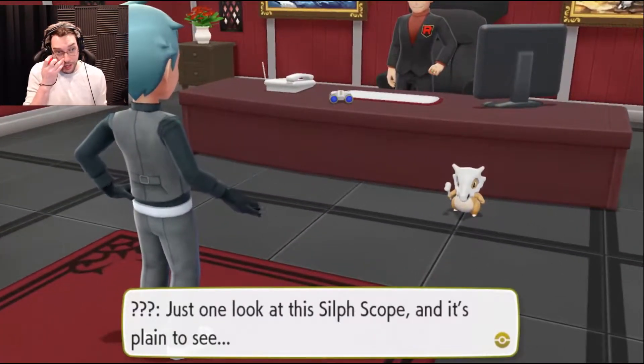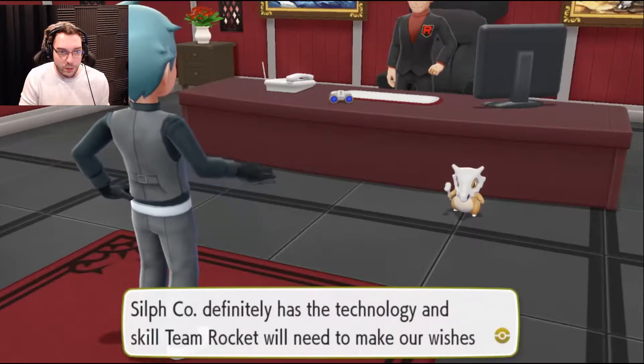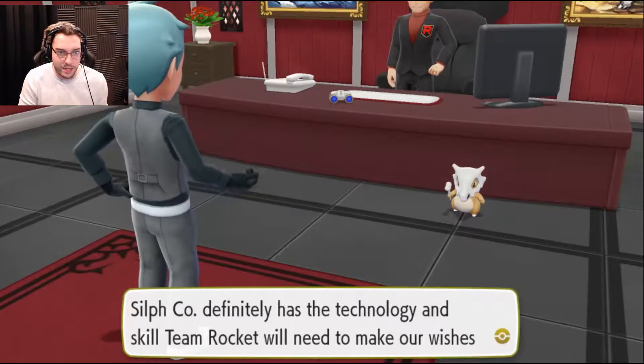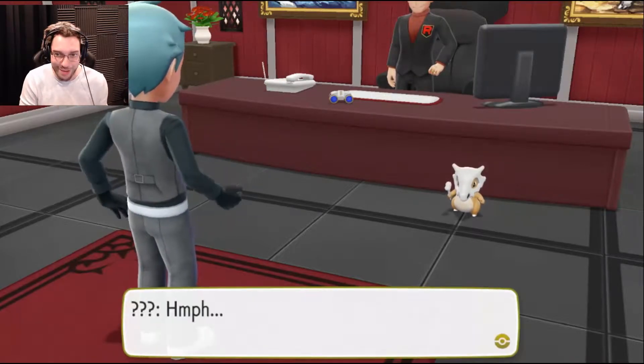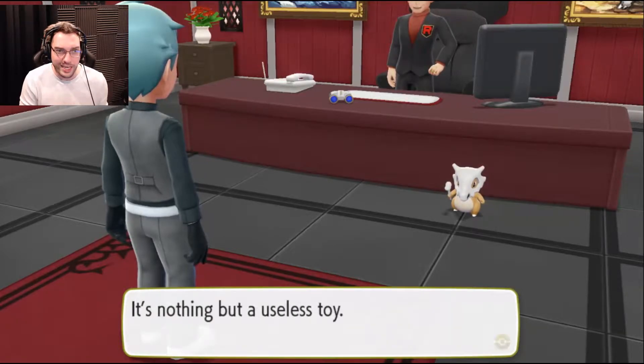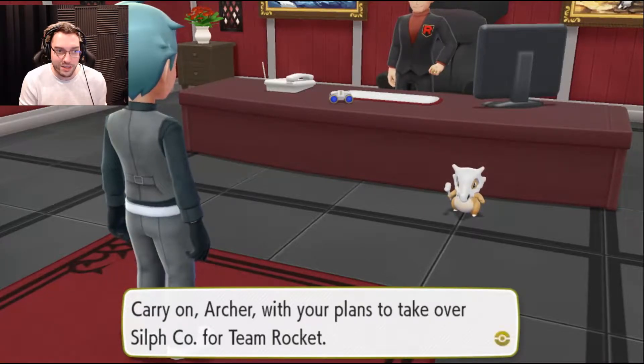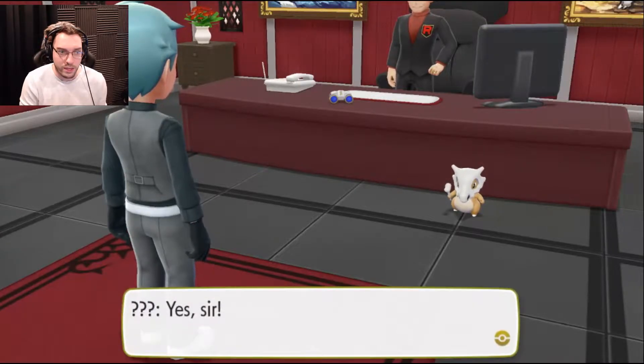Aww, little Cubone! Just one look at this Silphscope and it's plain to see — Silph Co. definitely has the technology and skill Team Rocket will need to make our wishes come true. A machine that lets you see what otherwise cannot be seen — it's nothing but a useless toy. Still, this could do. Yes, this could do. Carry on, Archer, with your plans to take over Silph Co. for Team Rocket.